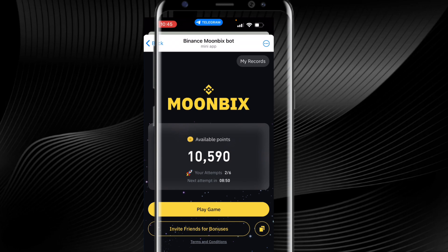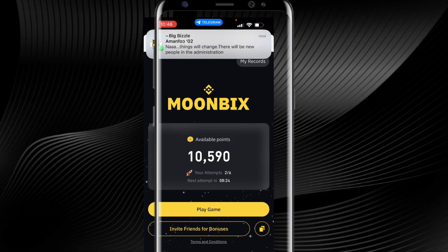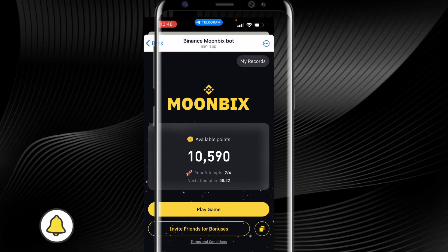Getting in early and knowing that a project is well funded are the two factors that can make you very successful with a particular airdrop. Today's project is called Moonbakes. Moonbakes meets these two factors. Number one, the mining just got started and you are early. Number two, Binance is behind this project. From all the indications and checks I've done from the telegram groups, it appears that Binance is firmly behind this very project called Moonbakes.